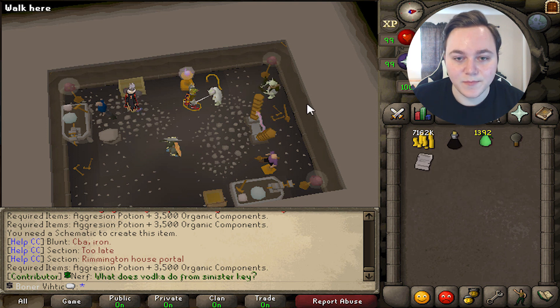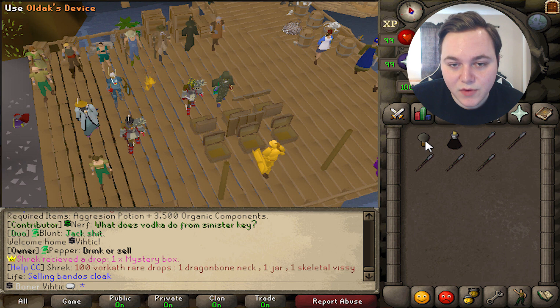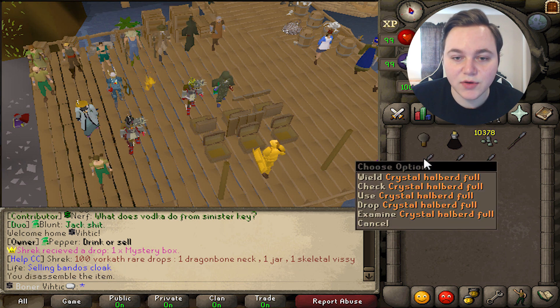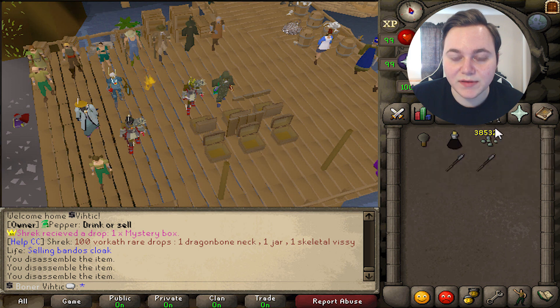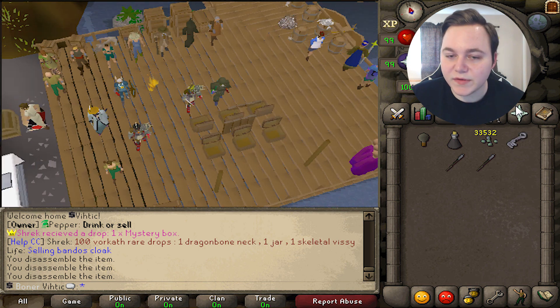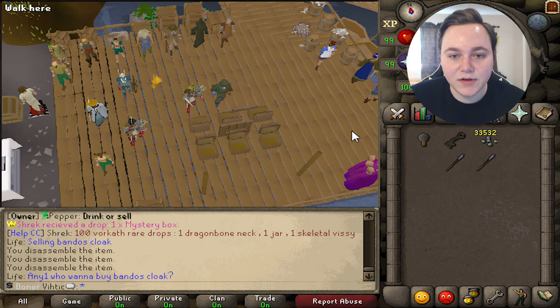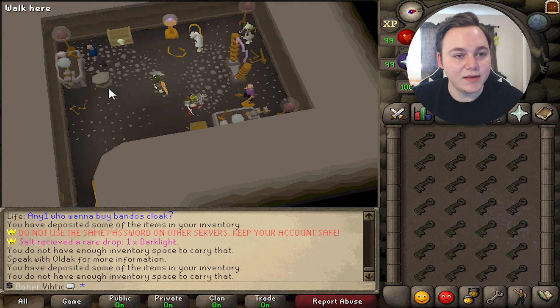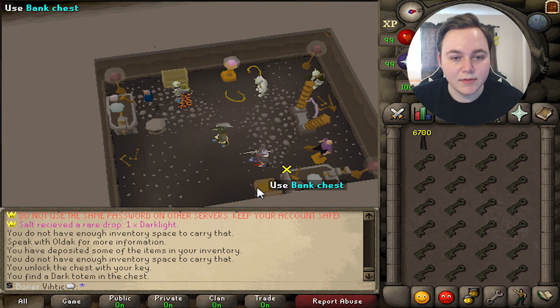We need an aggression potion and 3,500 organic components to make an overload — let's go ahead and make that. Now to make the sinister key you're going to need 5,000 crystal components, so break down crystal stuff like crystal halberds — they give a ton each. We've got more than enough. Make the dark fluid, then use it on a crystal key, and there you go — sinister key!